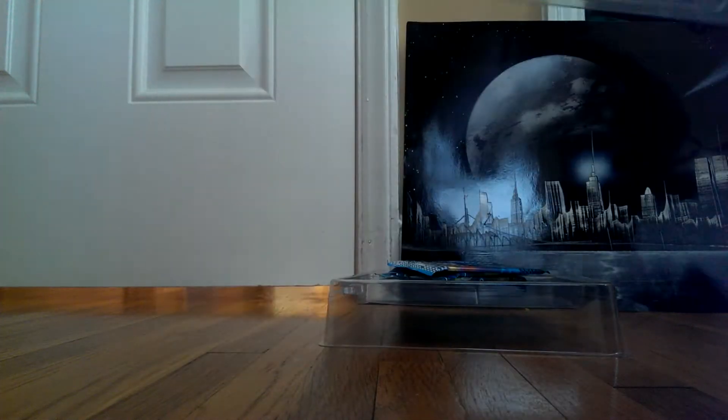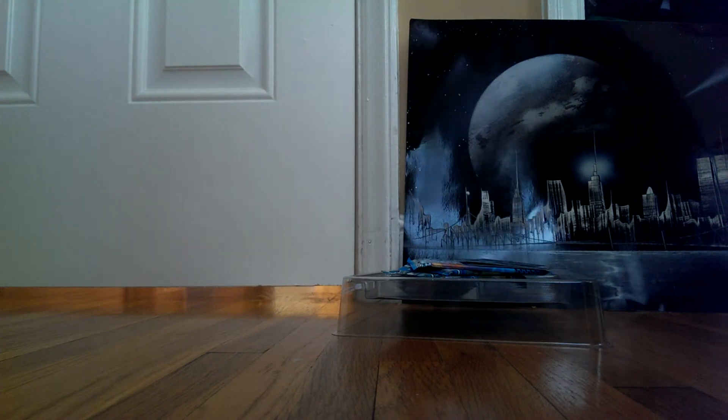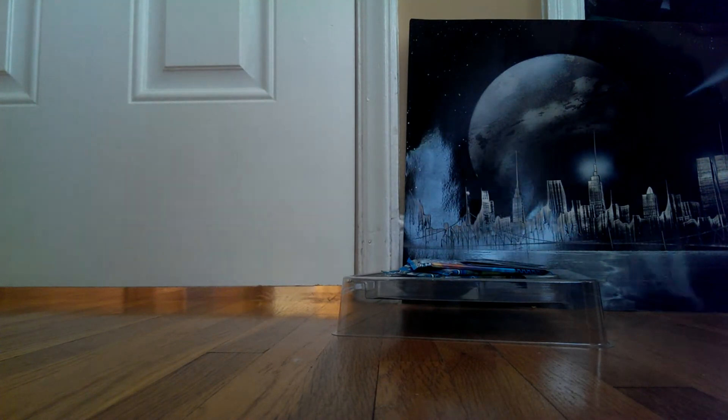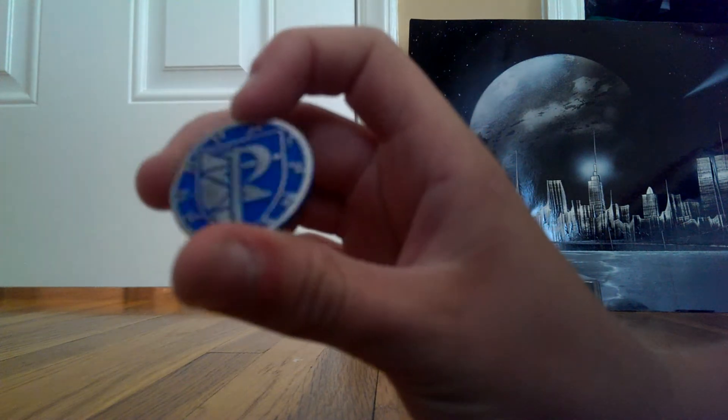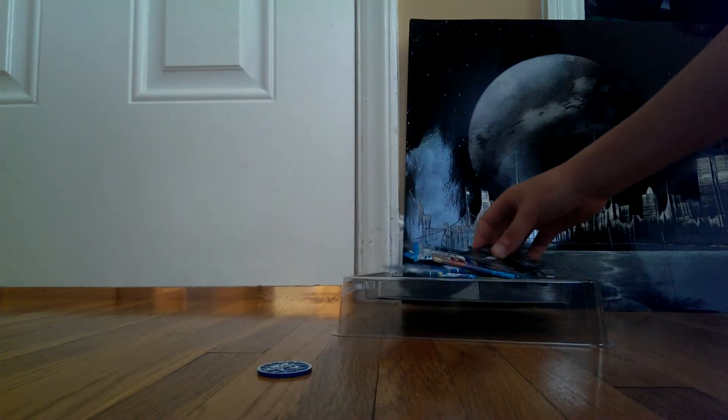All right, before we do that I'm going to take these cards out without damaging them. There we go — and a coin, it's hard to get out of here. All right, there we go. A little plasma detail. Here's the coin. And here's the dark red — that's the cool dark red.